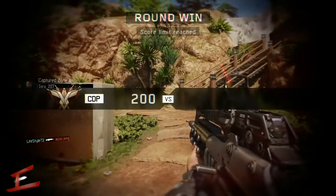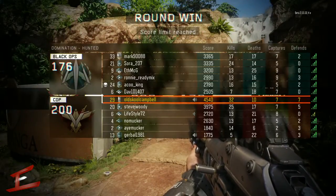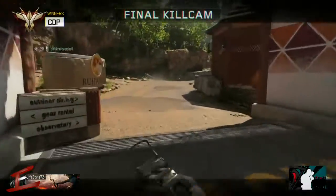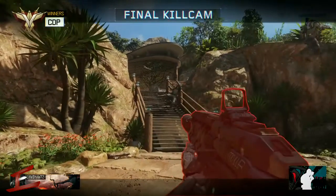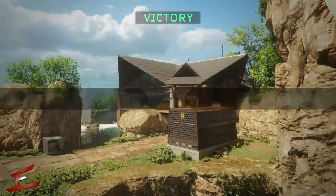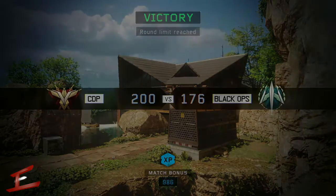We turned it around — we were losing the first half and it just shows that if you're persistent it is very possible to turn a game around and win it. Final score: 200 to 176 — smashed it. 7 caps, 7 defends — very very good game showcasing the M8, and a lot of specialist abilities going on there. To me the M8 looks good — you just need to be able to use the gun, which Chaos will need to learn. Hopefully you all enjoyed that and I'll see you on the next one.